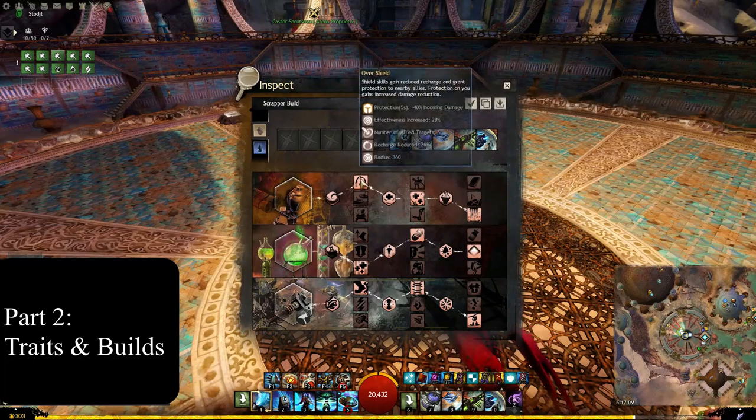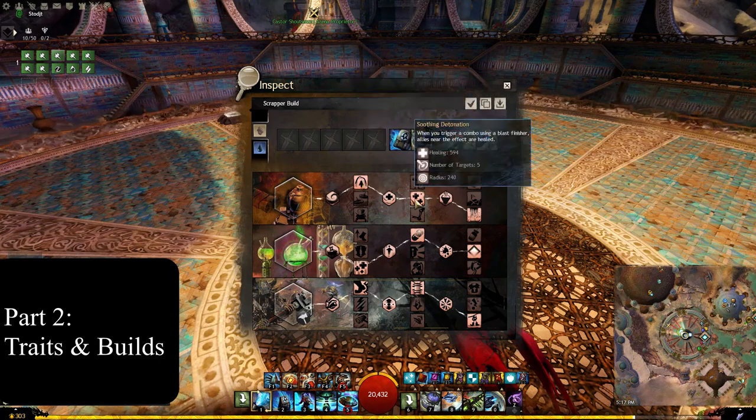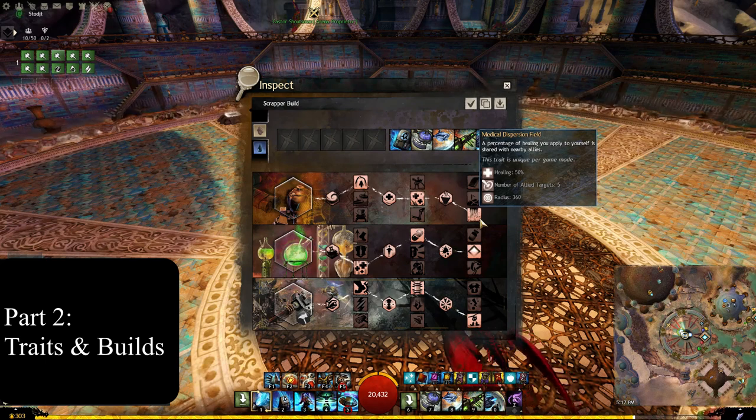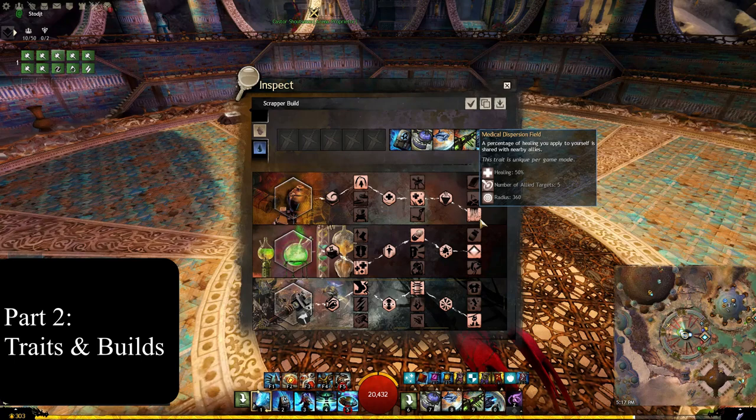The amount of boons you generate from Purity of Purpose is frankly absurd — if the enemy doesn't have enough strip to keep up, you can run over them quite easily. This is what makes Scrapper; without it, Scrapper would have fallen by the wayside. Its entire potential revolves around how well you can cleanse through a bomb, potentially mitigating the entire bomb and converting it all into boons, especially against heavy condi-damage comps. Overshield gives protection, Soothing Detonation enables extra healing from combo blasts, and Medical Dispersion Field means any healing done to yourself gives 50% of that to your allies.